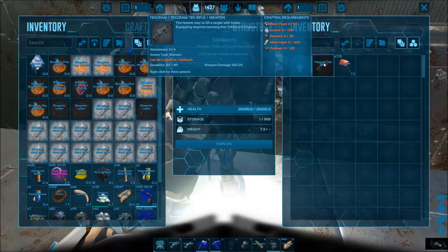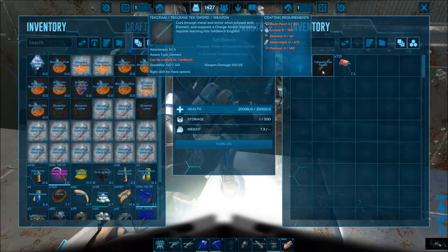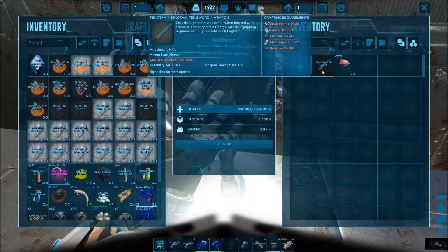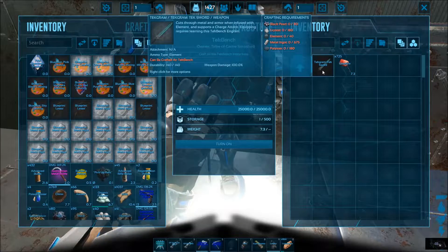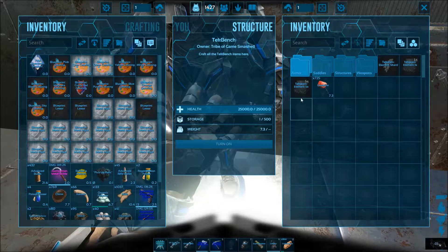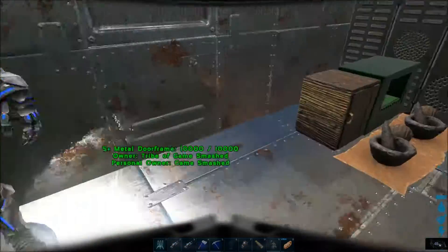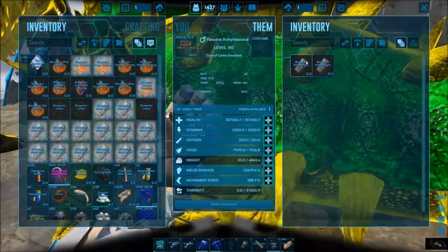Firearms — we've already got that, that one right there. And melee — the tech sword, which requires element as well, so we'd have to make element. It cuts through metal and armor when infused with element, and supports a charge attack. Gripping requires learning this tech bench engram. For starters, we need to make some of that — I need black pearl and lots more metal. I have Zephyl and he can make it, so I'll take him.